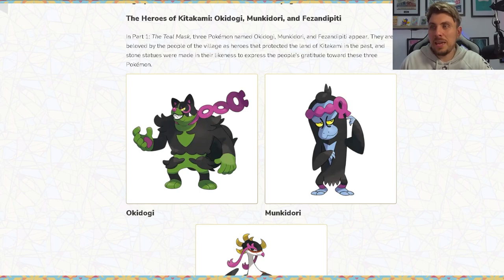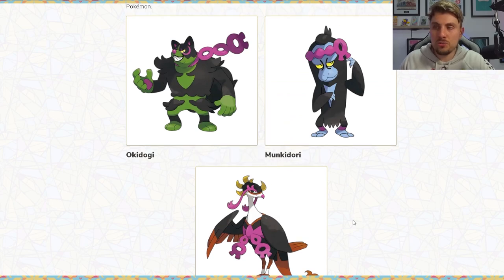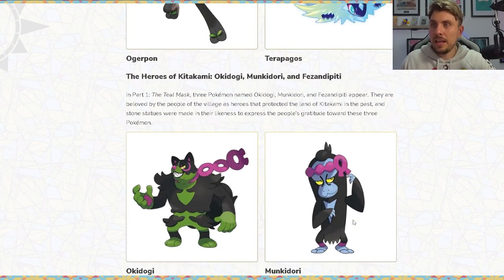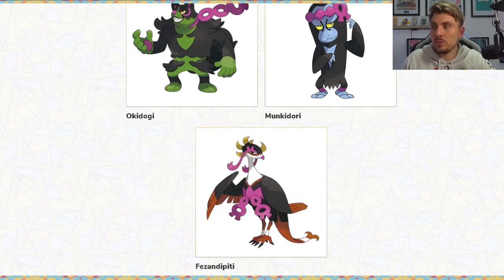We've got Okidogi, which is a bear-dog-looking Pokemon — it looks very cool and very mean. We've got Munkidori and then Fezandipiti, which are the three new Pokemon. They're featured in the trailer quite heavily and kind of indicate these might be additional starter Pokemon, but that is speculation for now. According to the description, these three are beloved by the people of the village as heroes that protect the land of Kitakami, and stone statues were made in their likeness to express the people's gratitude.